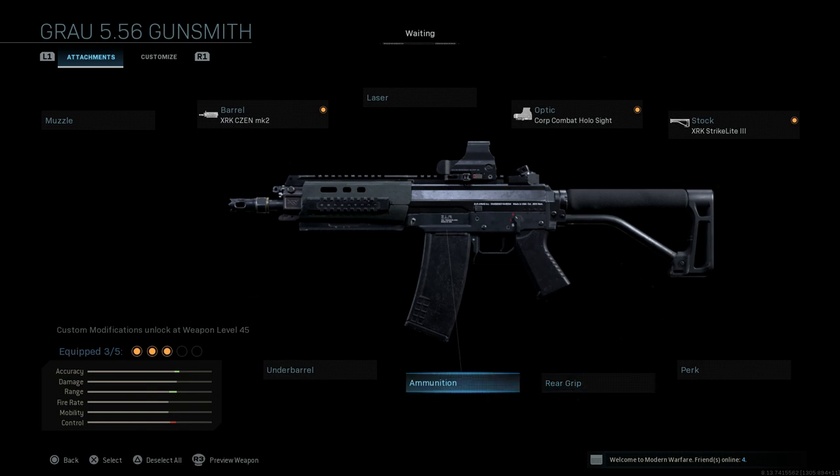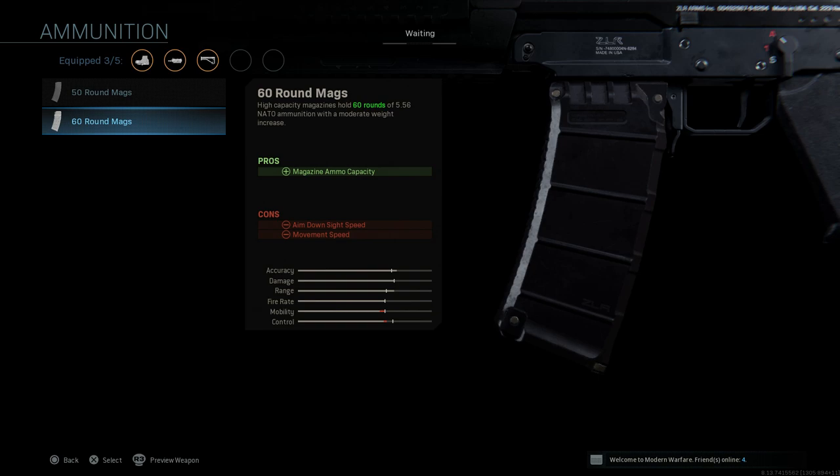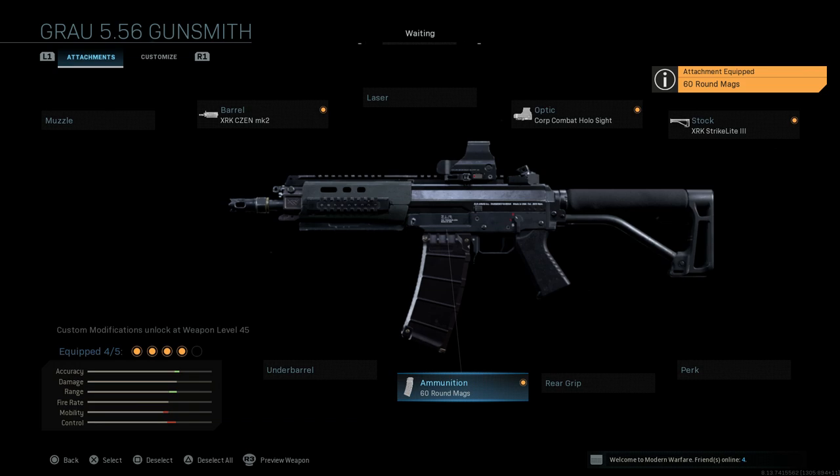For the ammunition, I'm going to put the 60-round magazine on here. This increases our magazine capacity by double, going from 30 to 60 rounds. The con is ADS speed as well as movement speed, but I don't really notice much of a difference — we're mitigating those negatives with other attachments. With the high rate of fire on this weapon, having that extra ammunition really helps in firefights.